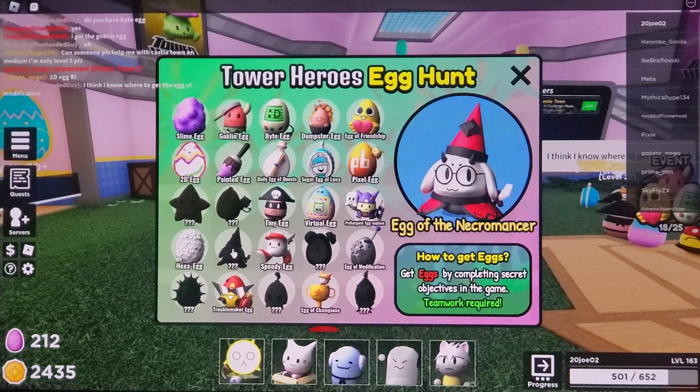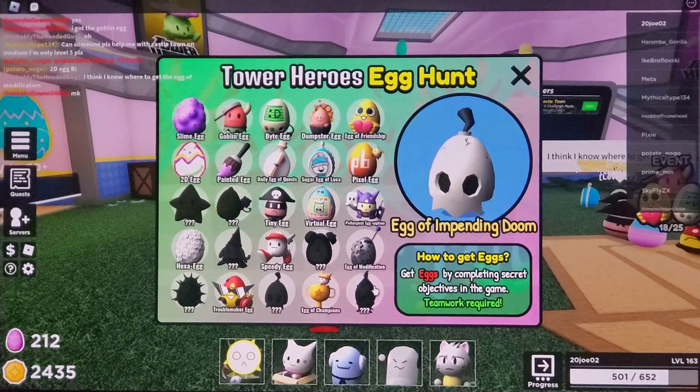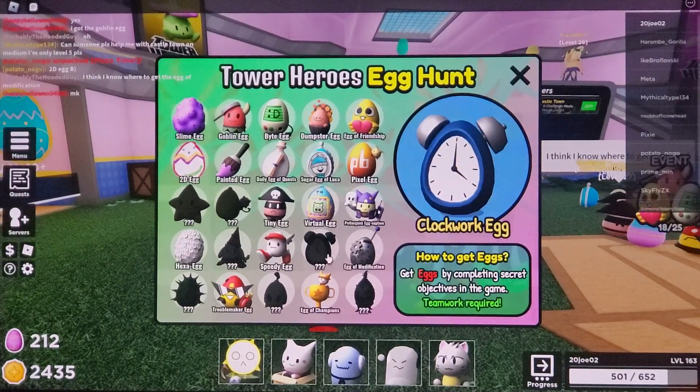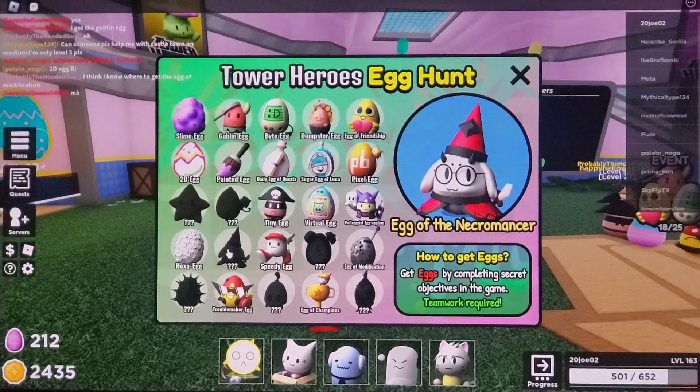Put in the comments if you know how to get any of the eggs I'm missing. I think this one has to do with Multiverse Madness, this one with the new clock map, and this one with the adventure map.